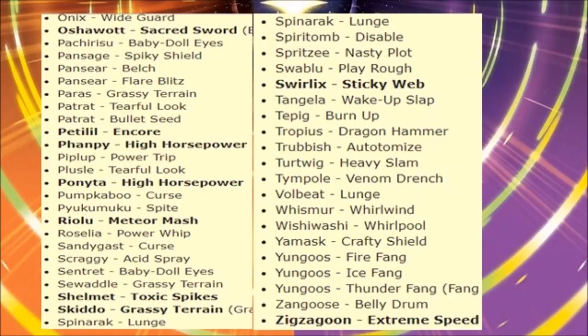Tropius gets Dragon Hammer — they really need to fix that Pokémon, but at least it got something new, even if it's not great. Trevenant gets Autotomize — awesome. Turtonator gets Heavy Slam. Typhlosion gets Venom Drench. Volbeat gets Lunge. Whismur gets Whirlwind. Wigglytuff gets Whirlpool.